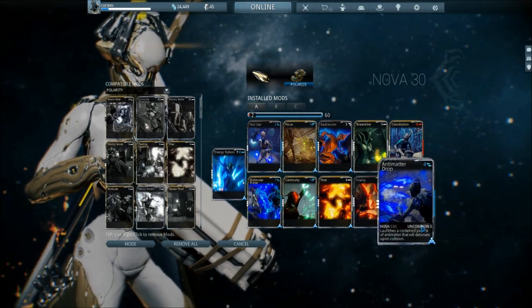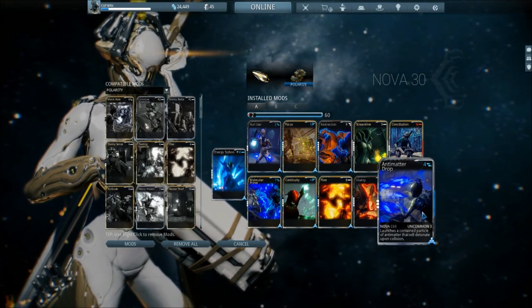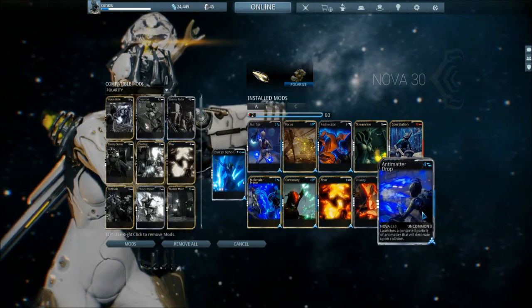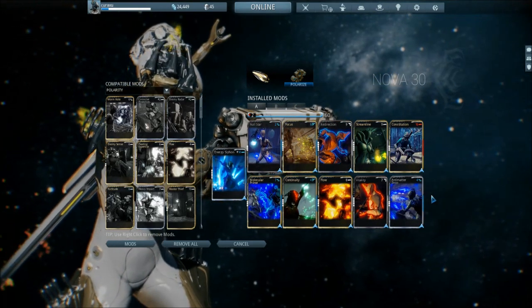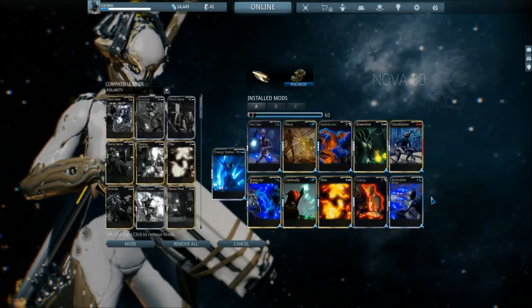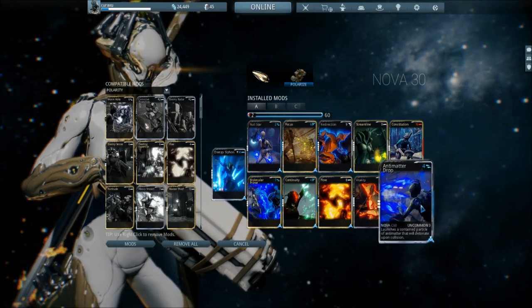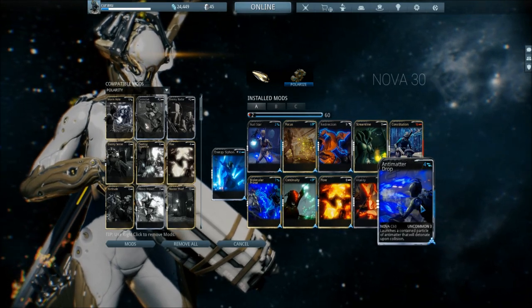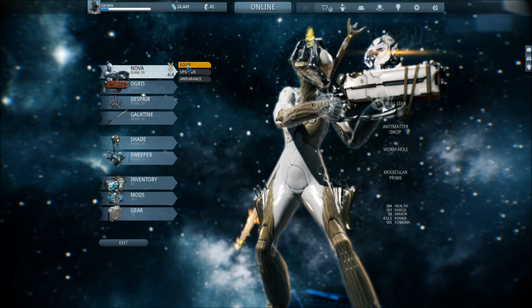Antimatter Drop basically gives you an orb. I haven't really used this much so I don't know too much about it. The more damage you do to the orb, the bigger the damage it does when it lands — basically it is a nuke. It is a nuke, yeah. Or so I have heard. Then Nyx.